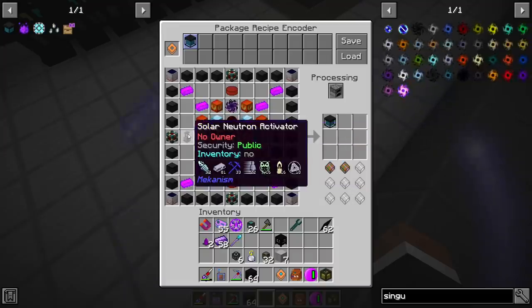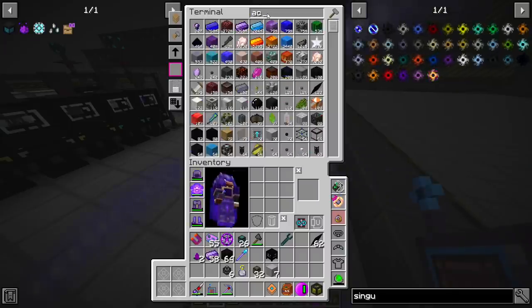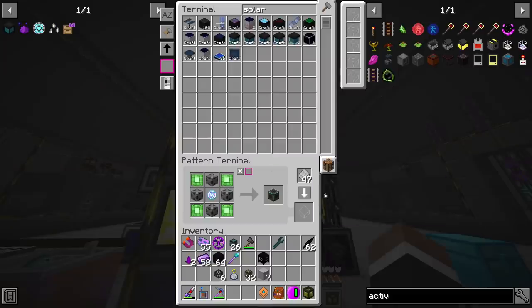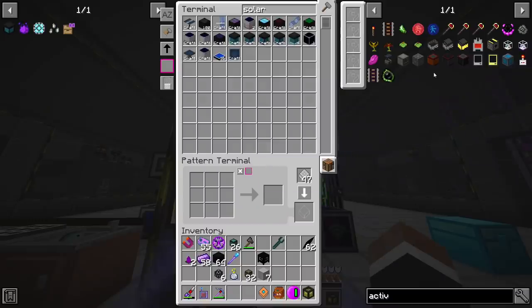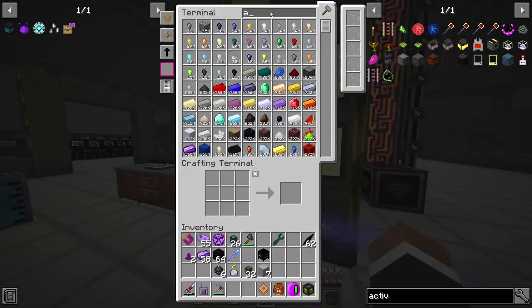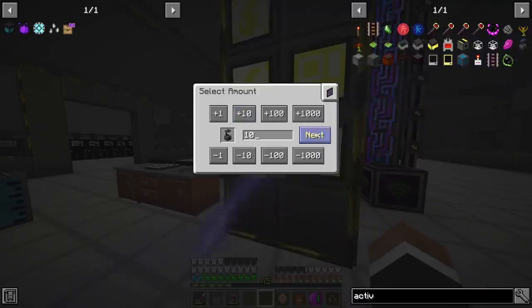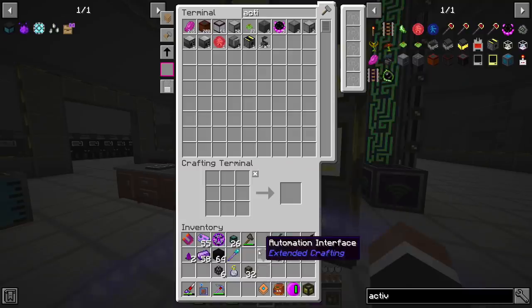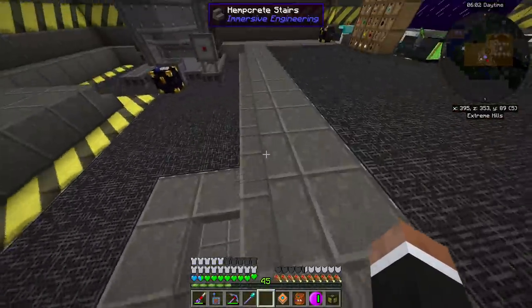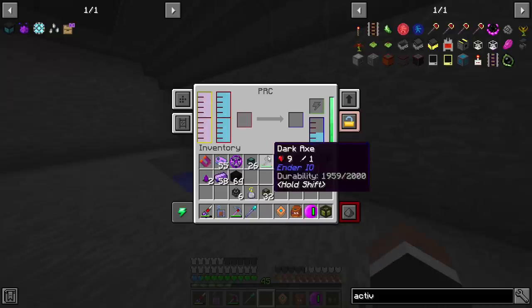The neutron activators require crafting with no owner — that's a bit tedious. Let me try setting that up inside here. Hopefully it can craft those without going bananas. Put that in the assembler and order up 10 activators. We don't have the HDPE sheets, and there's some long-lost forgotten part of my base I haven't used in about 40 episodes that does HDPE.